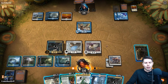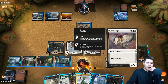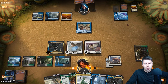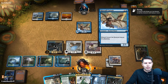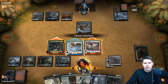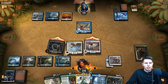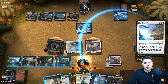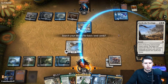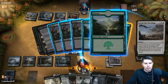They just pass the turn. Are they holding up a counter of some sort? This could be a Settle the Wreckage. Let's just swing in with Thief of Sanity first, then swing with Shalai as well since it has vigilance — it makes sense. See if they have a Settle the Wreckage. There's the Settle — alright, totally fine. We are fine with more lands, we actually want both Forests in case we run into Nissa.